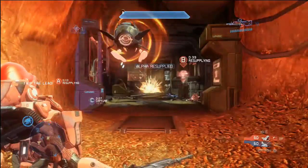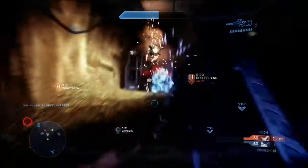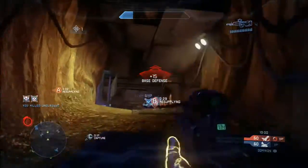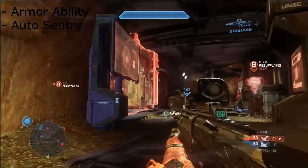Today we're going to be using the DMR. I'm in Combat mode, there are no attachments. We're just going to be using the DMR, and our armor ability is going to be the auto sentry — the little turret thing that you put down to help you.